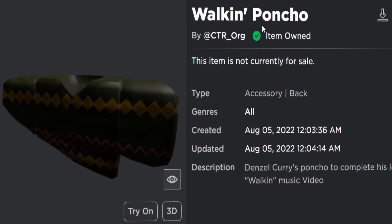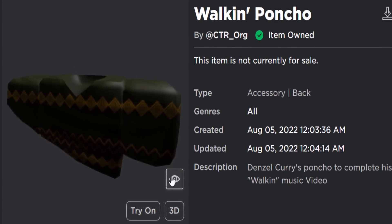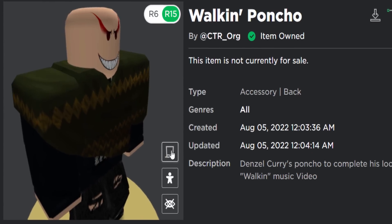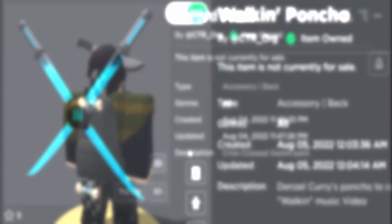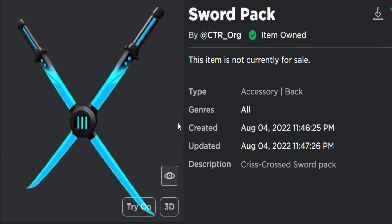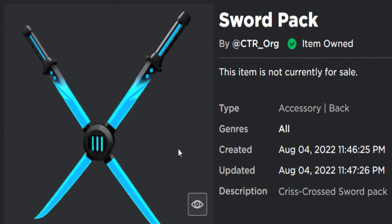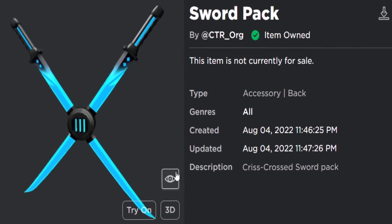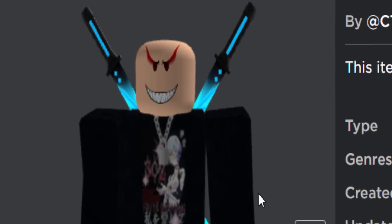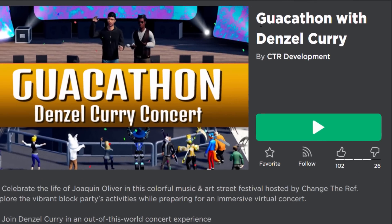The next free item is the Walking Poncho. It doesn't look very good in the thumbnail but when you wear it on your avatar it's actually pretty sick. For a free accessory, I really like how this one looks. And the final free item, probably the best, is the Sword Pack. Not many people know about this and I reckon it will probably get renamed as well. But anyway it's like a crossed sword pack, looks pretty cool, kind of looks like two giant lightsaber sword things.